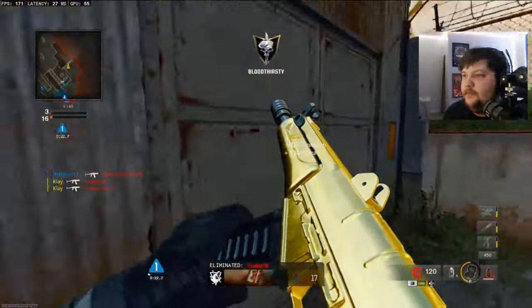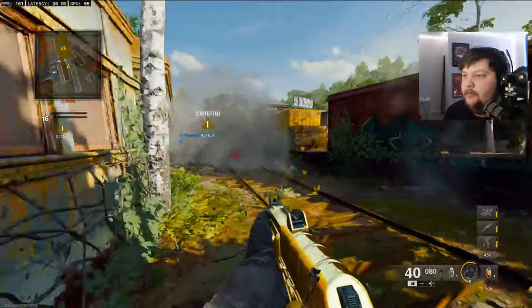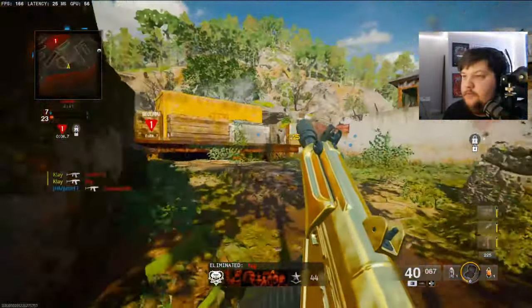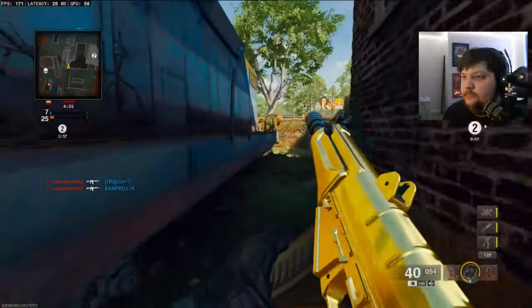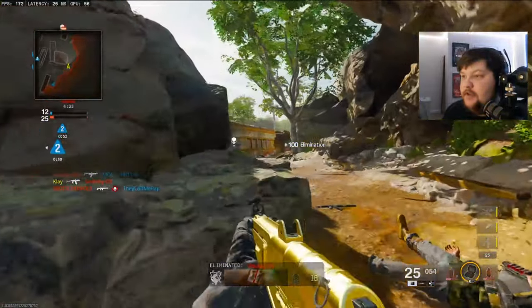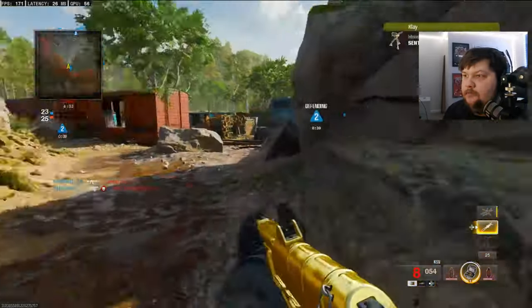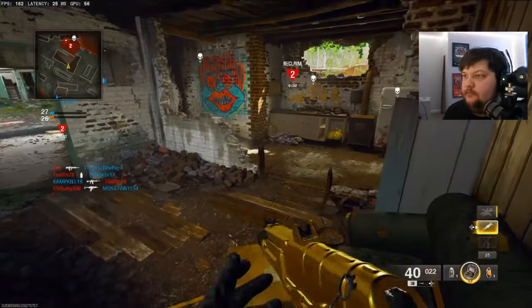I'm going to see what I can do — just try to get a high kill gameplay for you guys. I don't have UAV unlocked and I don't have the heartbeat sensor, so I'll be a little creative here. This gun is just so nice. Let's put the sentry gun right here. I have a Hellstorm — let's go ahead and use the Hellstorm.